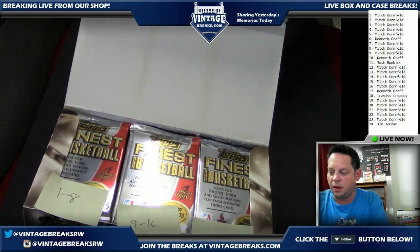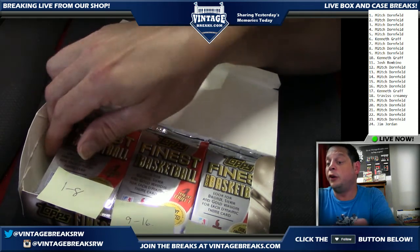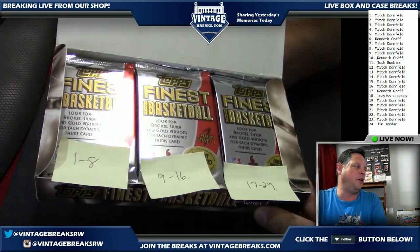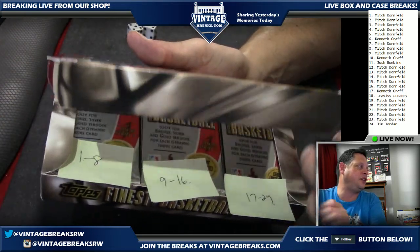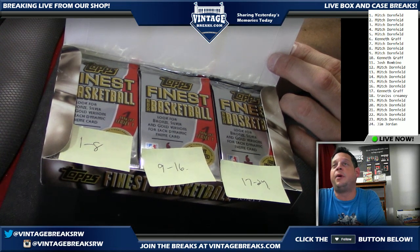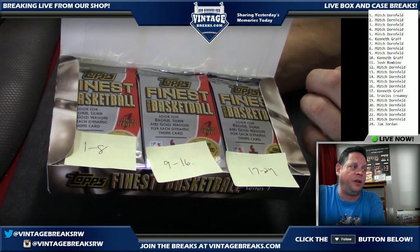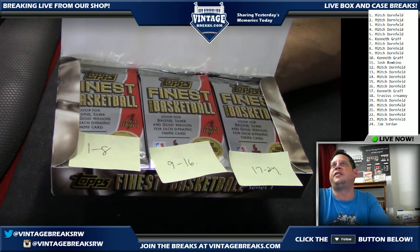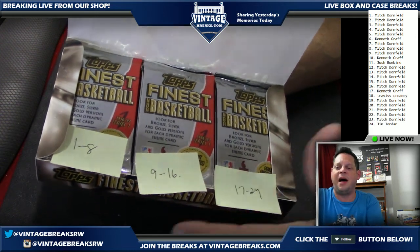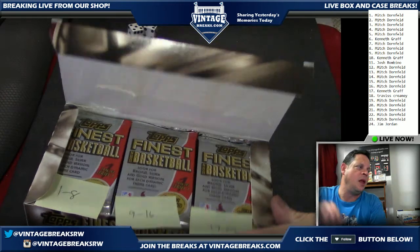Five spots left in the 1983 Topps Baseball. For Facebook fans, let me be clear — we are busting open 1996 Finest basketball. This is the season of Kobe Bryant and Allen Iverson, historical in terms of basketball the last couple decades. Kobe modeled his work ethic after Jordan — a relentless competitor both on and off the court — leading to multiple championships with Shaq and without. 24 packs, 24 spots sold — that's how we do it at VintageBreaks.com.